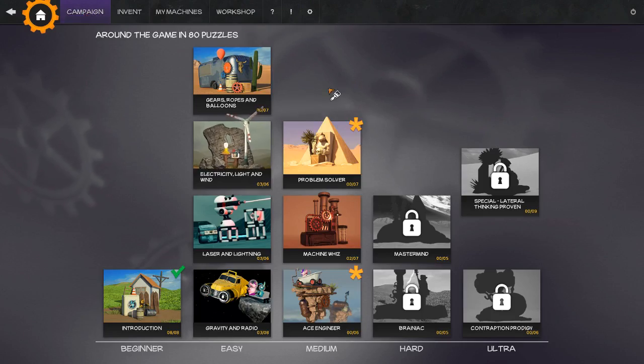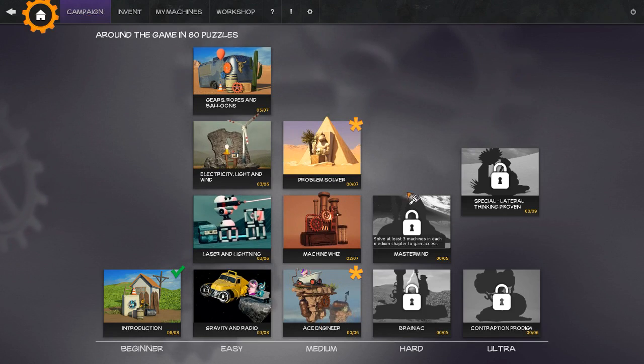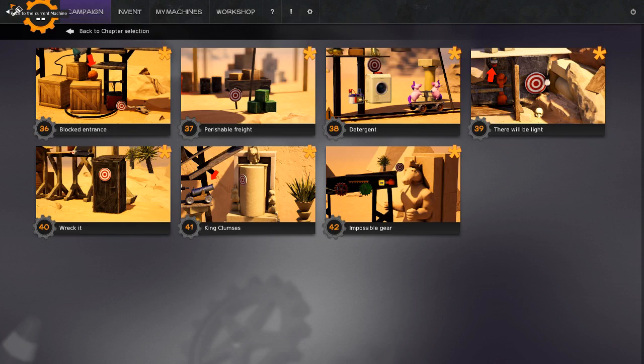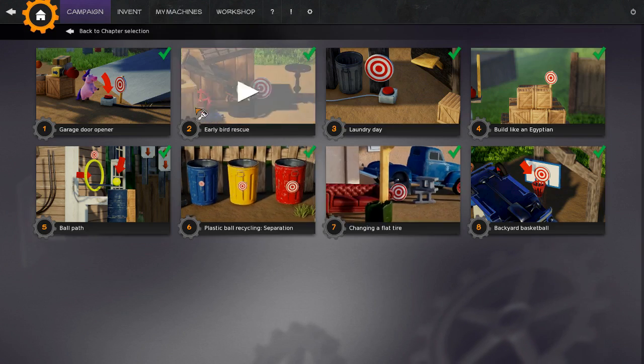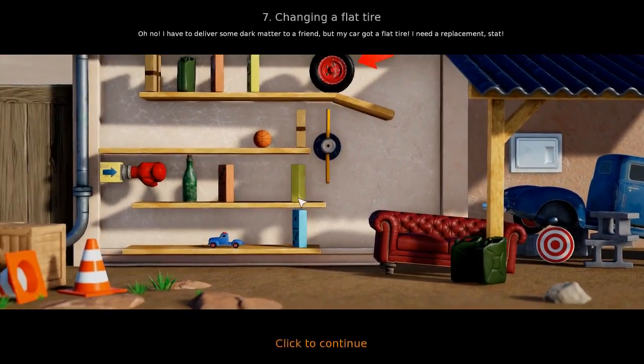I haven't beaten all of this yet, and I'm only up to the medium puzzles. I still have hard, and each of these require solving three in each chapter, which is actually not that bad. There are seven puzzles here, another seven there, and six there. So you need to solve half of the Ace Engineer, and under half of the Problem Solver and Machine Whiz puzzles. Not bad. So let's just go ahead and dive into the introductory levels, and we'll go ahead and change a flat tire just to show you how things go.